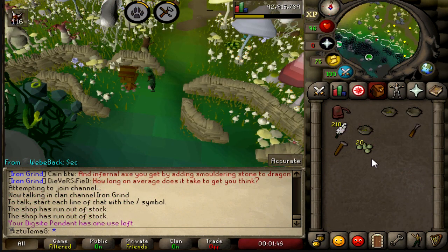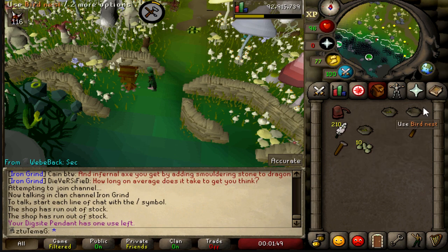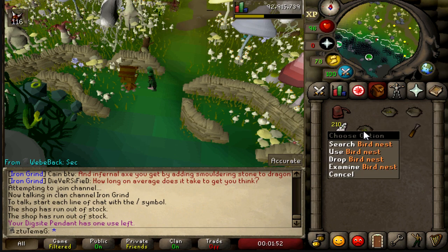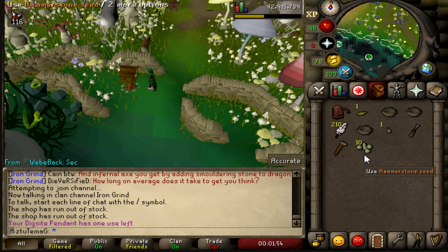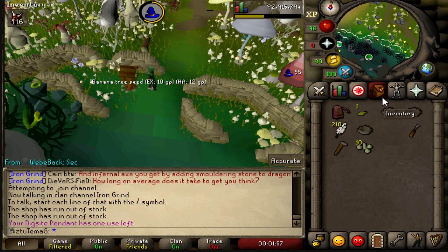This has to be the world's worst birdhouse run — I got three freaking nests. Now watch, I'm going to get like two magic seeds. I got pretty shit seeds, but damn, that was freaking horrible.